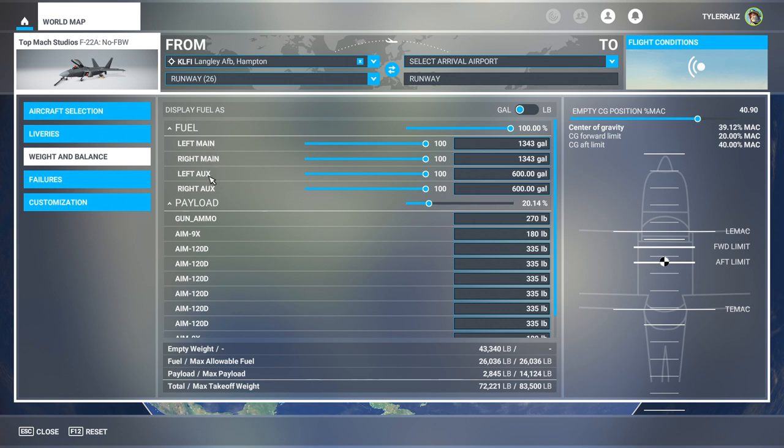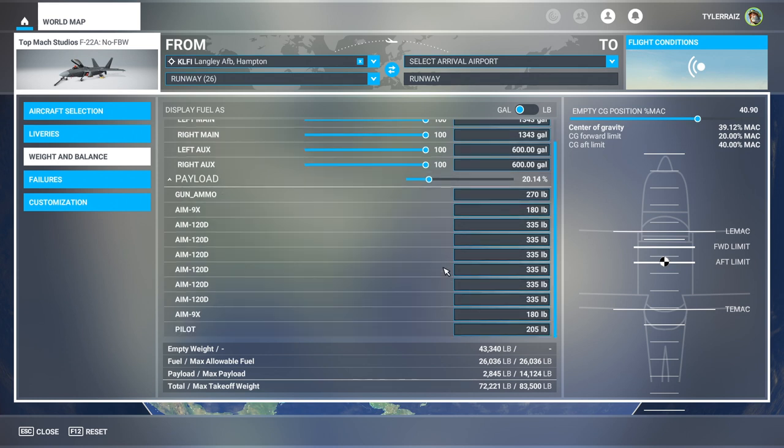The auxiliary tanks are actually the external tanks. We have the weapon arrays displayed because this is not the marketplace version — I got this from the JustFlight website. On the marketplace version, when it comes out, those will not be displayed, so keep that in mind.